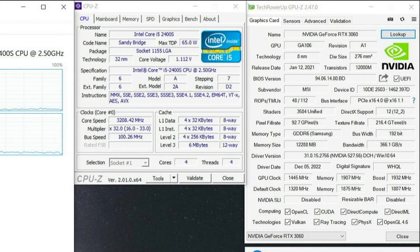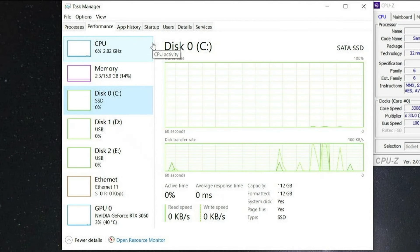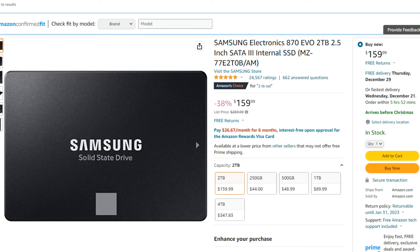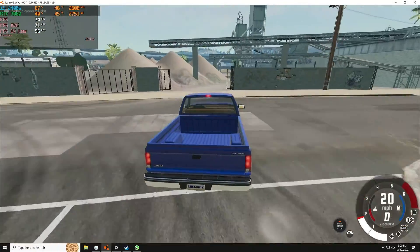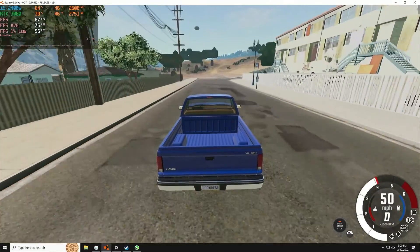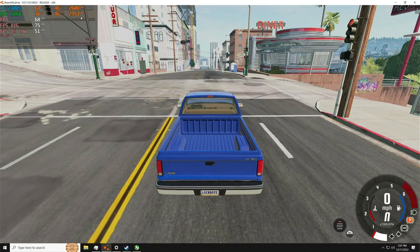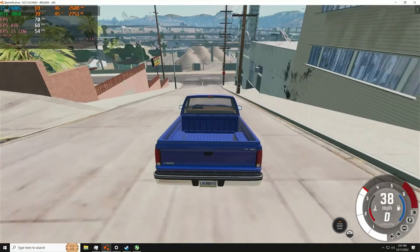For the test PC, you can see all of the specs in CPU-Z and GPU-Z. The motherboard is the Asus PA-Z77V Pro. I have a 128GB SSD from Inland as the boot drive. The game drive is a 2TB Samsung 870 EVO SSD. I have 16GB of DDR3 1600MHz RAM from ATEC. I'm recording with a capture card, so there is no hit in performance. All the games tested are at 1440p, but it's not going to bottleneck the CPU because I'm using an RTX 3060, which will max out both of these CPUs at 1440p with no issue.